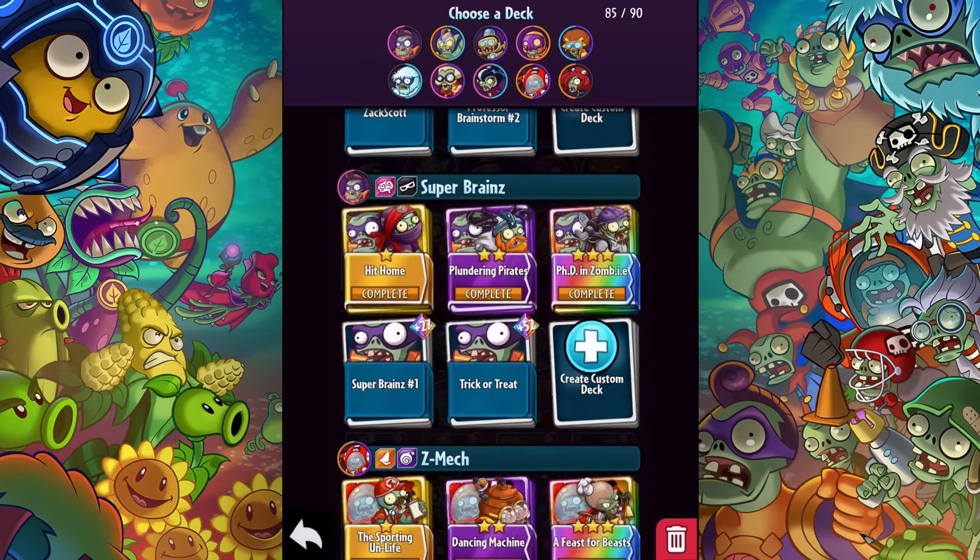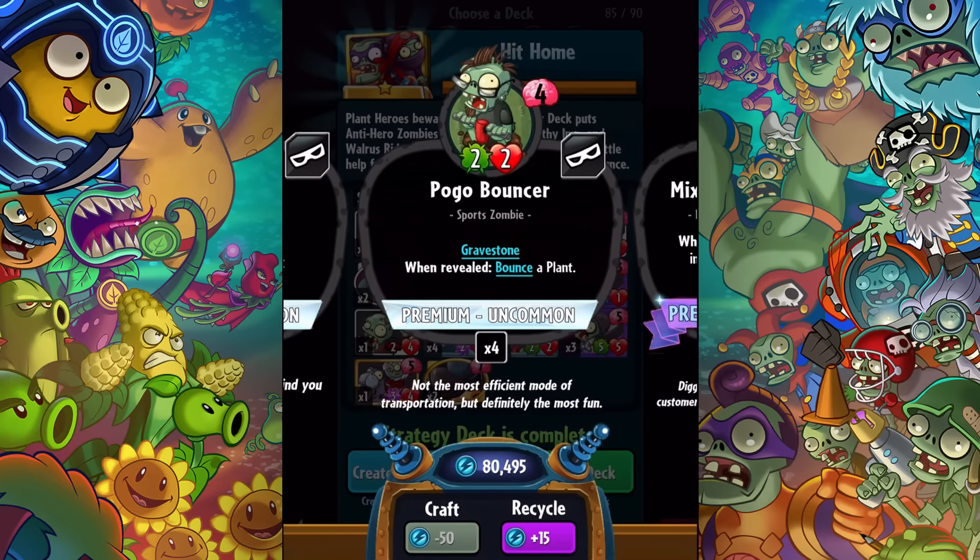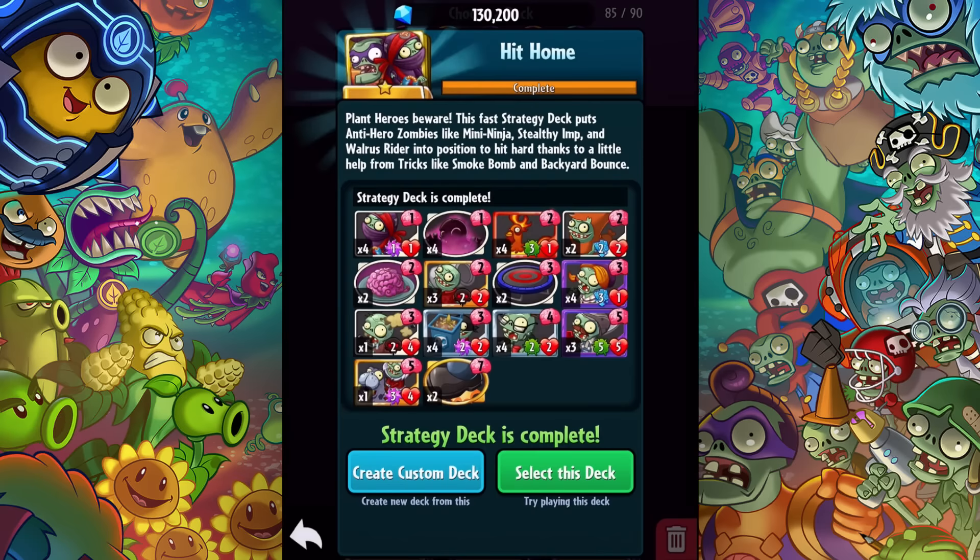He has three decks: Hit Home, Plundering Pirates, and PhD in Zombie. Hit Home is kind of about the imps and toxic stuff — plant heroes beware. This fast strategy deck puts anti-hero zombies like Mini Ninja, Stealthy Imp, and Walrus Rider into position to hit hard, thanks to tricks like Smoke Bomb and Backyard Bounce. What I like right off the bat is they have a couple of strike-throughs, which should help balance it out.